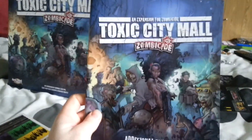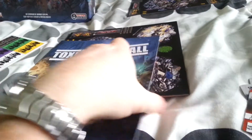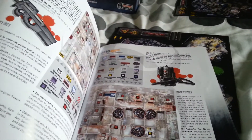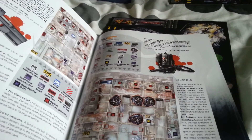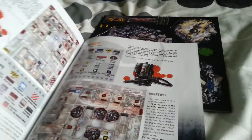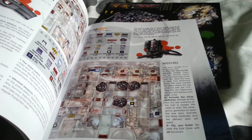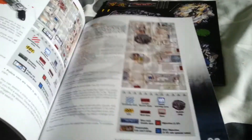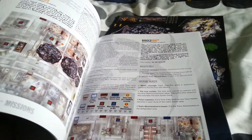Here is your rulebook. In this book you have the ten missions they set out for you. The first few missions are Toxic City Mall with the original Zombicide game, and the final few missions are Toxic City Mall used with Prison Outbreak. Of course, you can make up your own. There's nice artwork inside the book showing you the different characters.